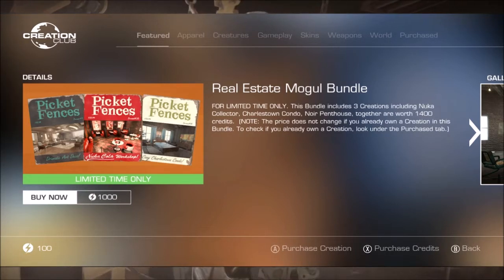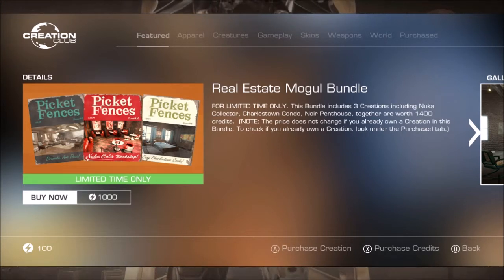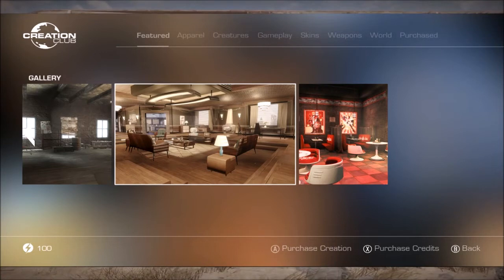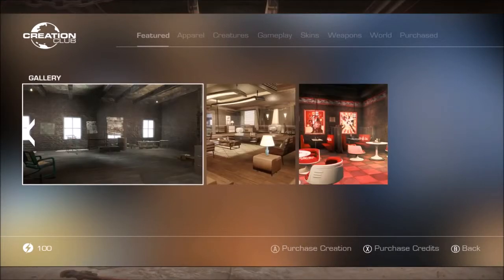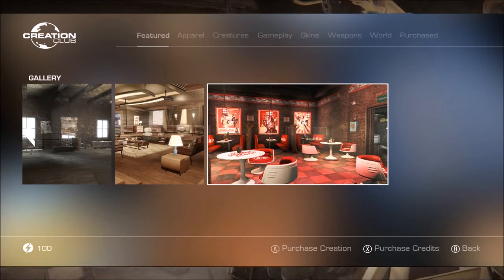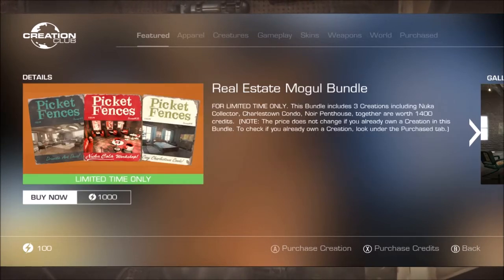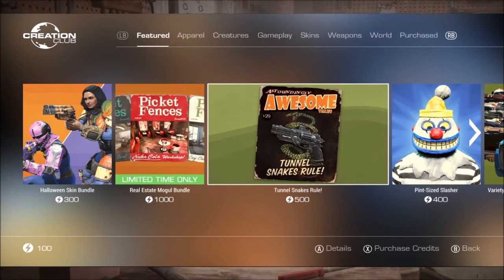This week's first new content: for a limited time only, the Real Estate Bundle includes three creations — Nuka Collector, Charlestown Condo, and Noir Penthouse — together worth 1,400 credits but available for 400. I've bought all three. The Noir Penthouse is a basic player home you can't really customize much. The Charlestown Condo is very customizable with a lot of room to work with. The Nuka Collector has a couple of things you can do, and the Noir Penthouse has cool backstory and lore.